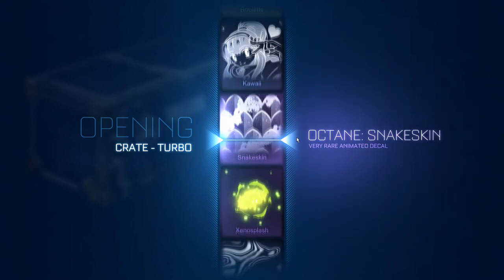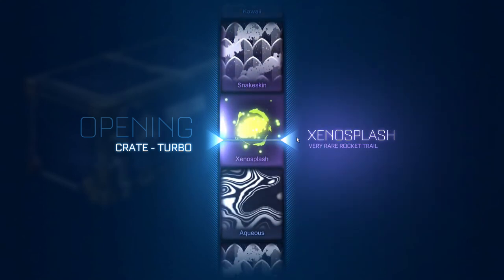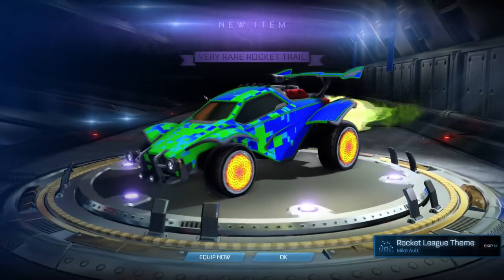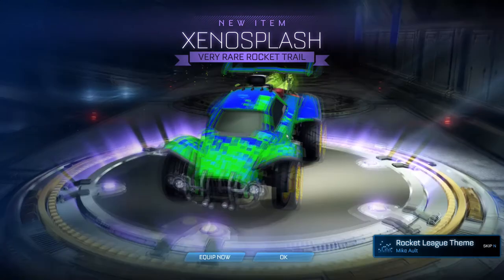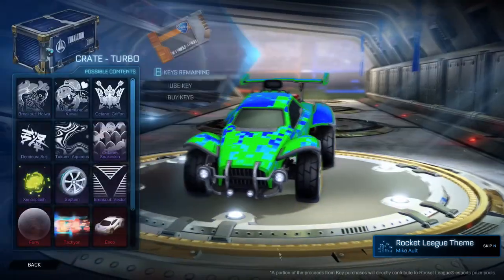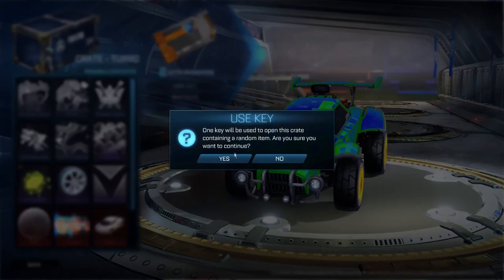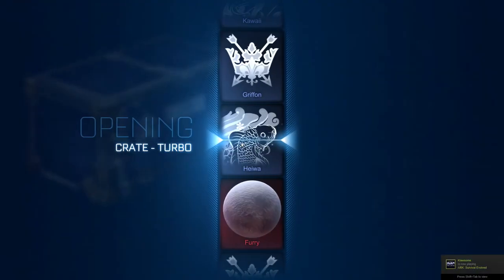There goes the roulette — right by Xenosplash. Very rare rocket trail — Xenosplash. I'm not the biggest fan of that one, but it's sweet because it is very rare. Eight keys remaining, two more Turbo Crates — we're getting through these really quick today.